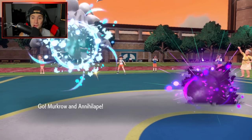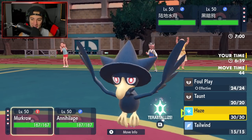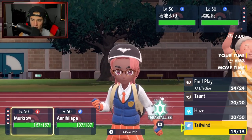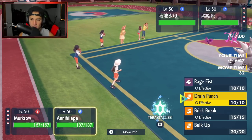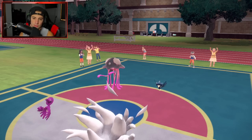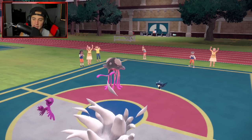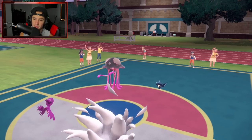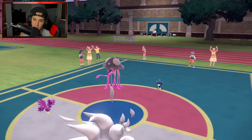Oh my god — shiny Toadscreul looks insane, so good! I don't really know too much about what Toadscreul does, but I have a feeling it learns Spore. I could Bulk Up or Drain Punch — I'm just going to pop a nice Drain Punch into the Toadscreul. Not going for Bulk Up because Murkrow does learn Haze with Prankster, so if I Bulk Up, he'd just Haze next turn — waste of a turn. He ends up taunting my Annihilape, so I'm not going for Bulk Up anyway.